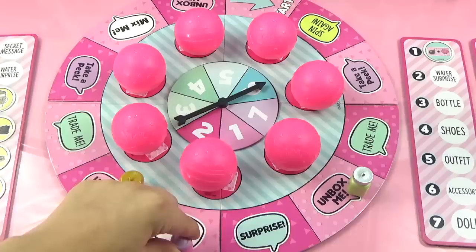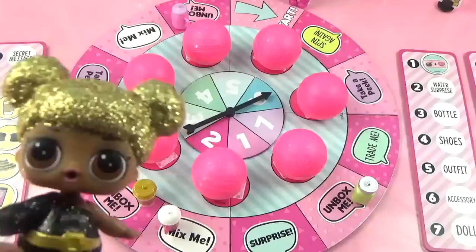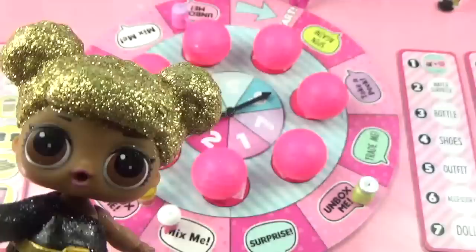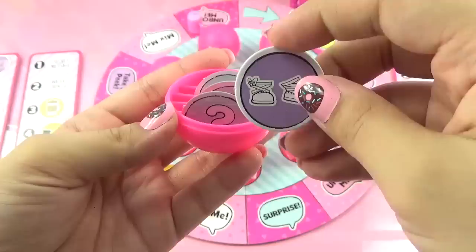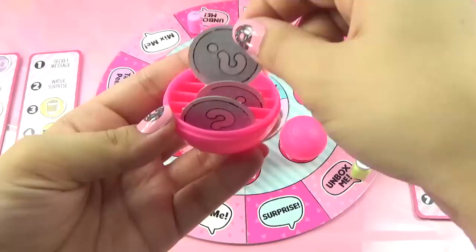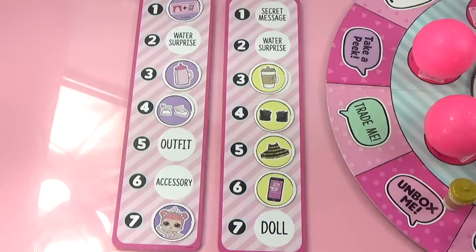Queen Bee spins six and also lands on Unbox Me. She opens her ball and finds a purple shoes token among other colored tokens. She takes the shoes and places them on her shoe spot. It's now a super close call - Queen Bee and Lux are both tied, each needing just a couple more tokens to complete their dolls!